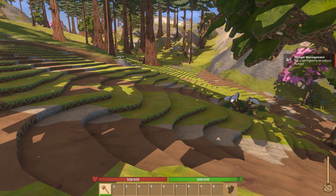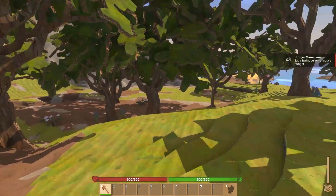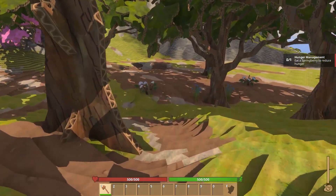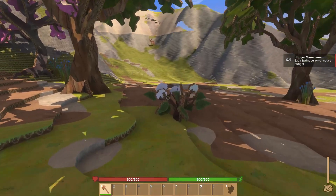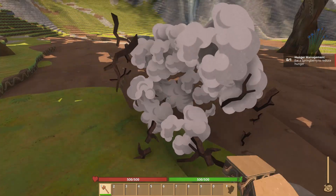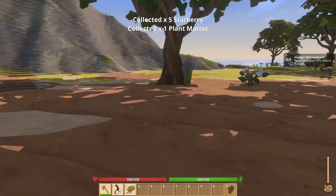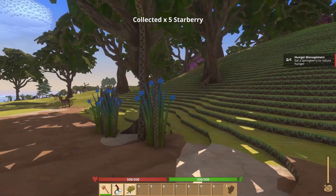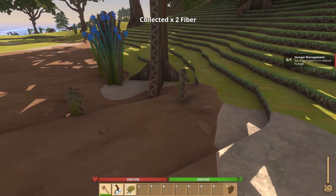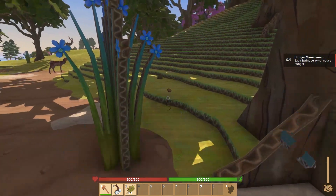Now we have to eat a spring berry to reduce our hunger. We don't have any of those — I believe they're in these white-blossomed ones here. There's lots of noises in this game. Hey, there's a deer over there. We'll come over here and see — yeah, these are the star berries. We want spring berries. That was star berries. Do we get spring berries out of this? Maybe. We've got lots of deer around this area. Pretty cool.